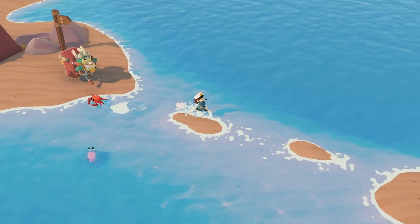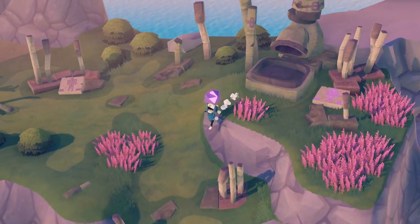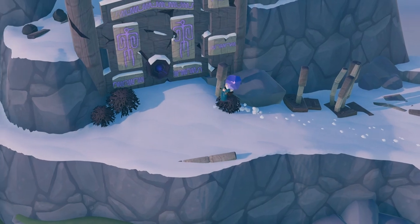First, go to the east island — jump over the sand bank to get there and not drown along the way. Go to the most northern part of that island and you will find the purple crystal. With this purple crystal, you can actually open a mysterious door. So just go back to the main island, pass the hermit, up the mountain and just open the door.